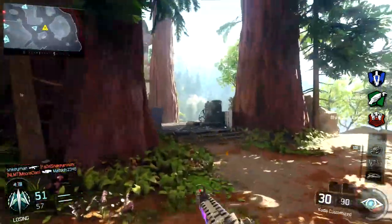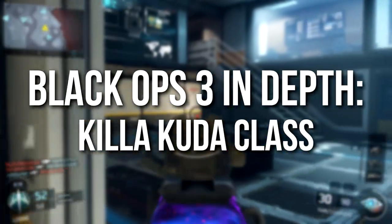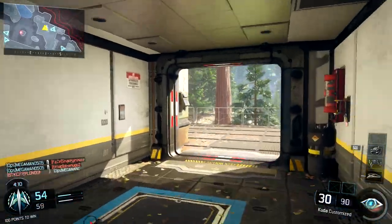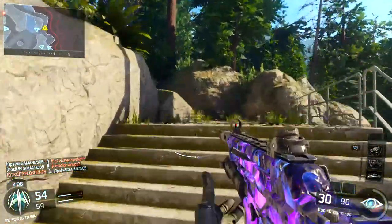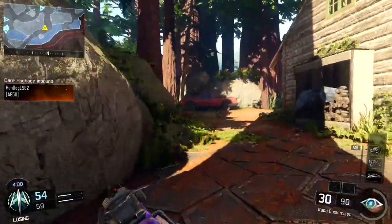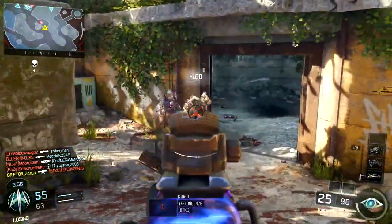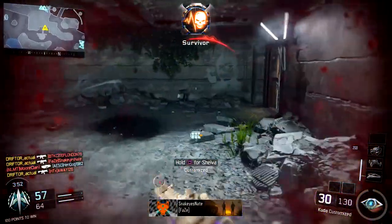Hey guys, Drifter here. Welcome to Black Ops 3 In Depth. In today's episode we're going to be reviewing the Killa Cuda class, which was recommended to me by a subscriber but is inspired by competitive gamer Killa, because it features long barrel and several other things common in competitive Call of Duty. The gameplay is from the map Redwood, and then we'll swap over to a full gameplay that showcases the strengths and some of the weaknesses of this class.